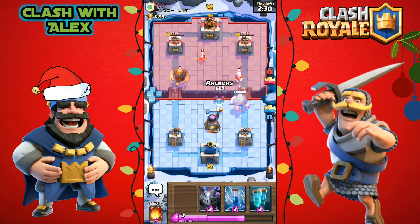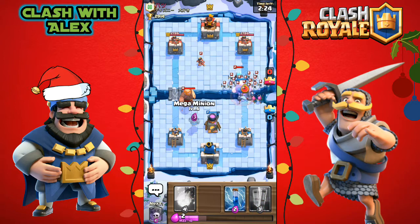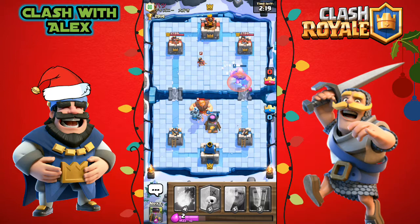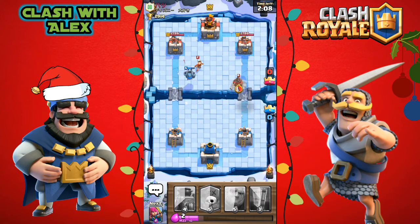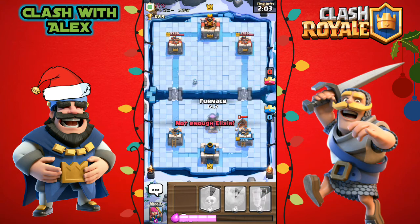He places a princess which is gonna hurt quite a bit, then a skeleton army — let's zap it. The archers work away at the mega minion, the giant is at almost half health when he places a minion horde. He places a princess and hopefully that mega minion kills it in one swing — it does. He has a hog rider but we weren't ready, so let's just place the furnace.